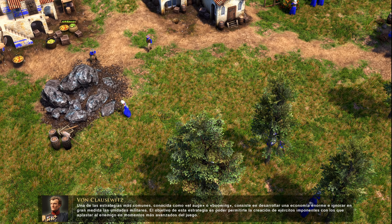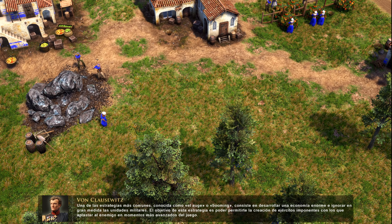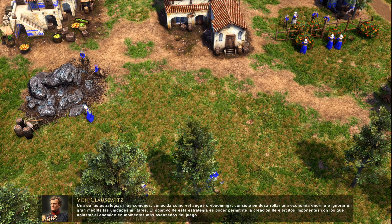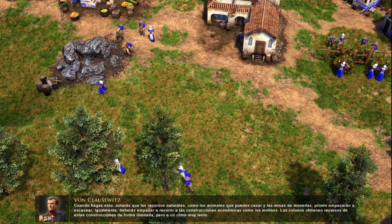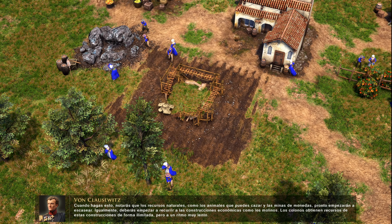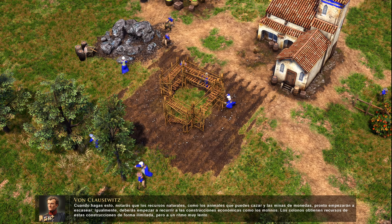A well-maintained economy is required to advance your town through the ages. The more settlers you have, the stronger your economy, so it is important to keep training settlers throughout the game. A common strategy known as booming focuses on building a gigantic economy and largely ignoring military. The point of booming is to be able to afford large armies to crush your enemies later in the game.